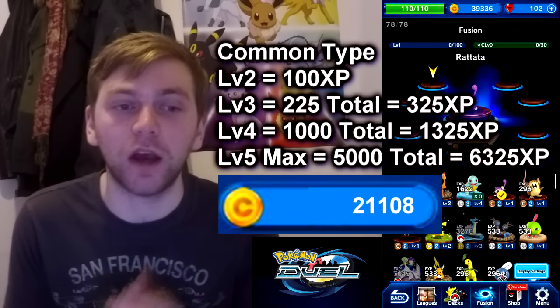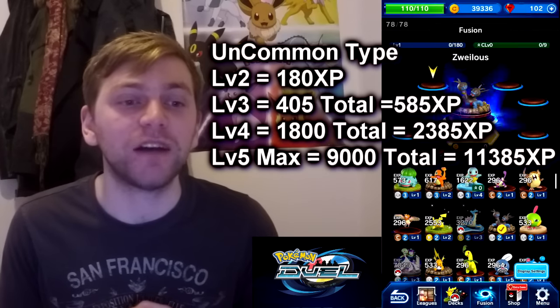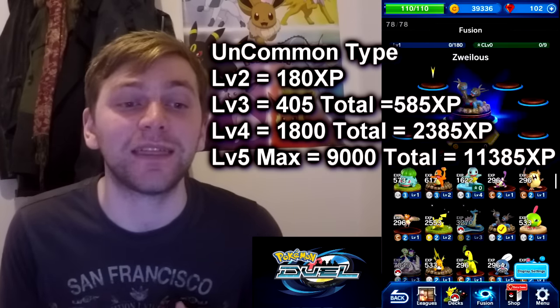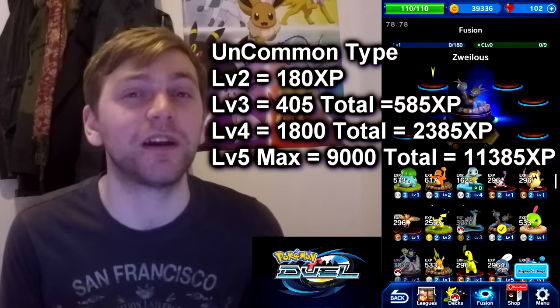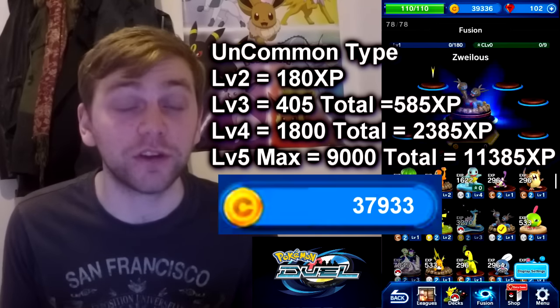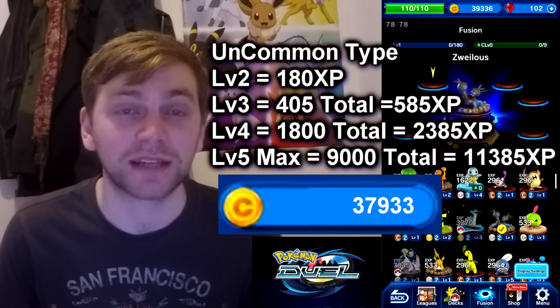For uncommon Pokemon: they start at 180 experience as we've seen, then 405 for level 3, 1,800 for level 4, and 9,000 for level 5 — giving a total of 11,385 experience to max that out. And you're going to need 37,933 coins if you want to max that out.